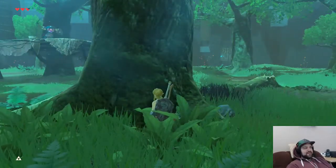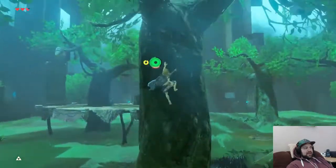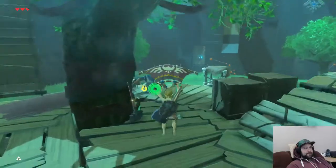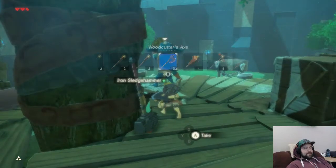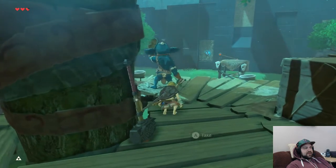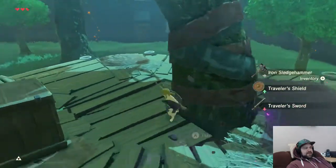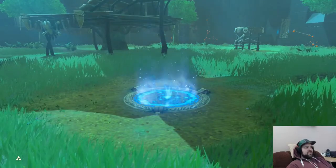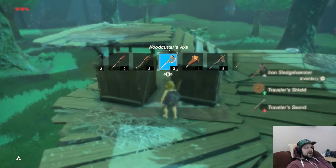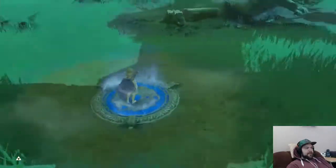I'll hide behind this tree until this guy doesn't notice me anymore. He'll go back to his spot and then I'll run in for the sneak strike. Usually you can sneak up on them pretty easily, but sometimes if you move too quickly even when you're crouched, they'll still hear you. I'm going to pick up that sledgehammer. That's room two, and there's probably going to be some arrows in these crates here, so we're going to grab those too. Jump cancel. On to room three.